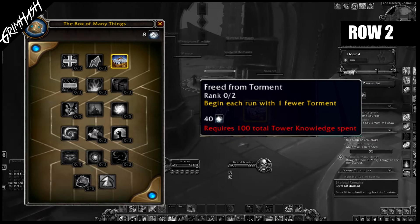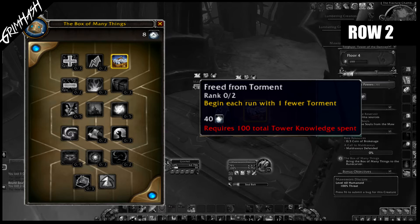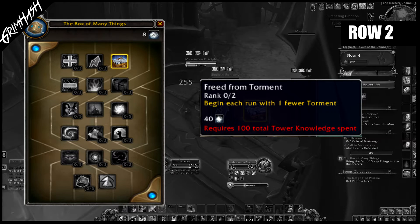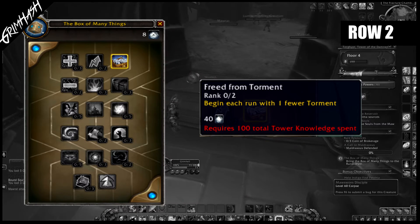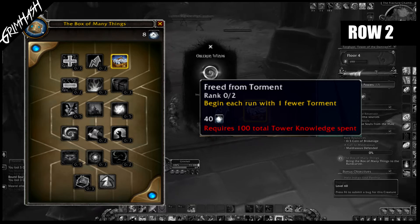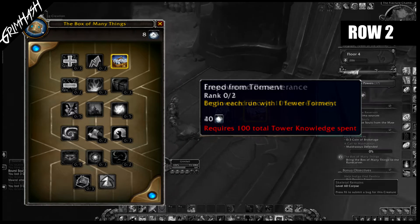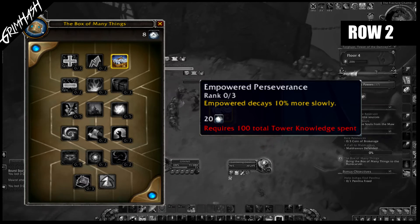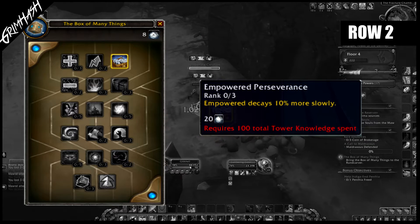Freed from Torment: Torghast now has affixes very much like M+, as discussed in the previous video. The higher you run, the more of these you'll have to deal with — this perk will reduce that number. Very handy. You can get up to two stacks, each costing 40 knowledge. Empowered Perseverance: the buff you gain from achieving a hot streak will decay a little bit slower. This has three ranks and costs 20 knowledge.